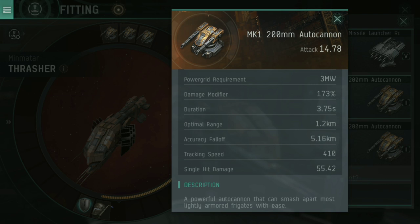Because of this, the single-hit damage is a little bit lower, but the duration is also much faster. This means it's going to be firing less damaging shots but much more frequently — autocannons are great for getting up close and really hitting them where it hurts.